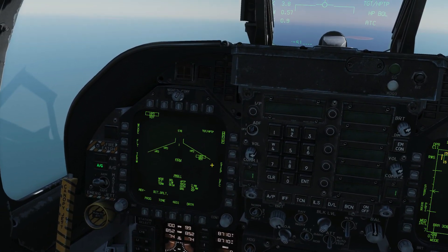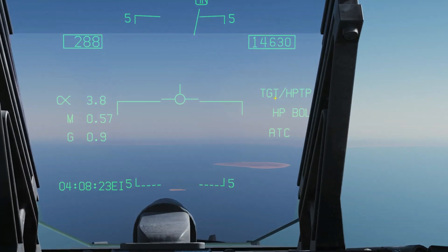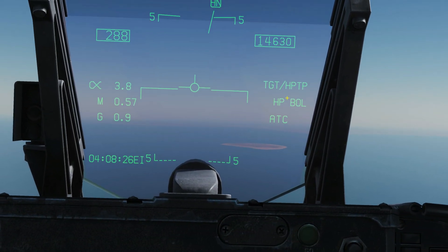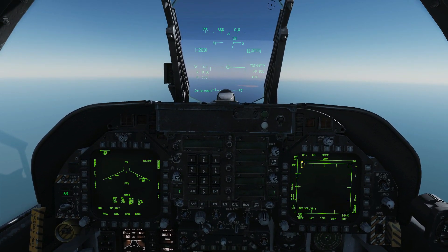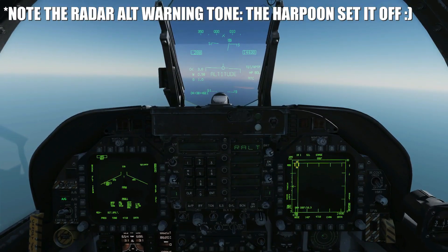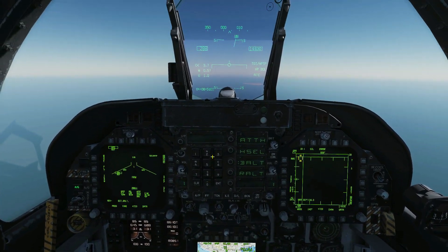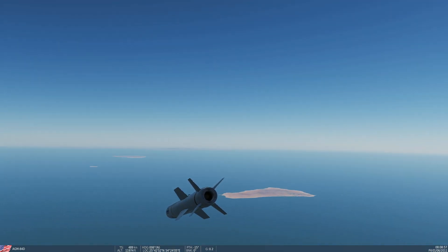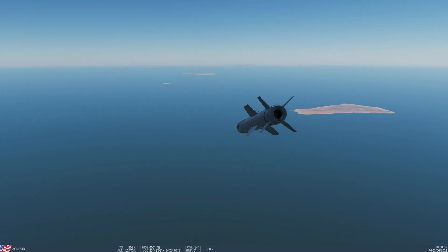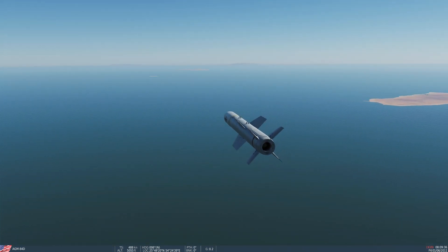That's the Harpoon all set up and ready to fire. We can confirm the Harpoon turn point is selected, the Harpoon is selected, and we're in bearing-only launch mode. We send the missile out - one times Bruiser - weapon release, and off she goes! We'll follow her. Autopilot is still on. First thing she'll do is get to her designated cruise altitude of 5,000 feet ASL at around 500 knots. Let's speed it up as it heads on its first leg to waypoint one.